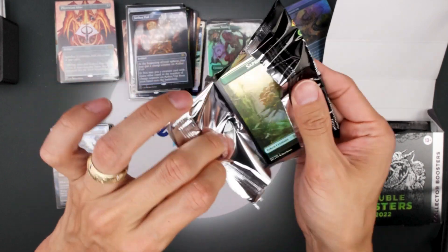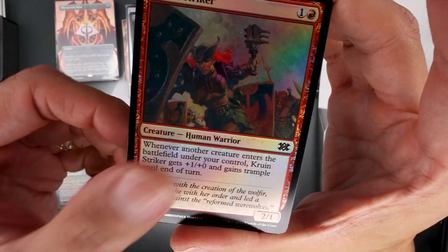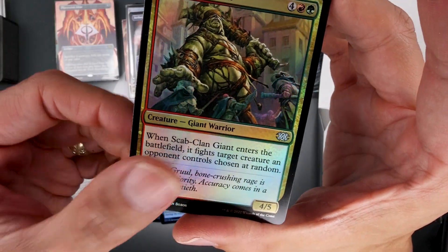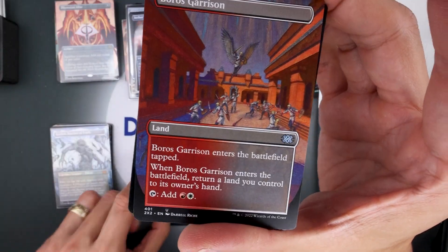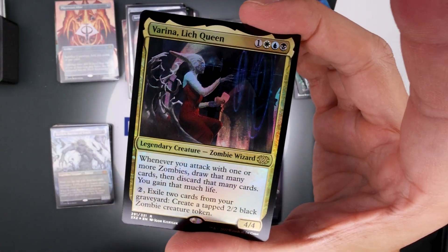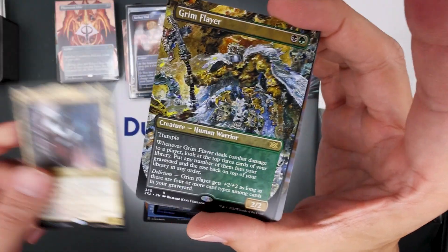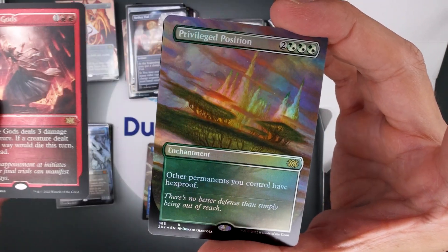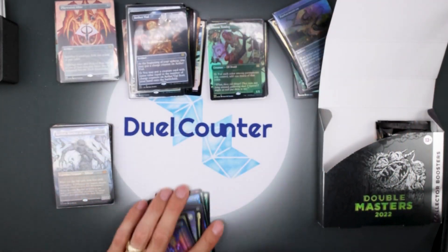Oh my goodness — another textured one. Those are so hard to get. Those are like the lottery cards of this set — like three percent of the cards are in that etched. Oh holy moly, wow. I'm glad some of you guys stuck around on YouTube Live — these boxes are crazy. Anger of the Gods in the etched and Privileged Position. Wow, wow, wow, wow.